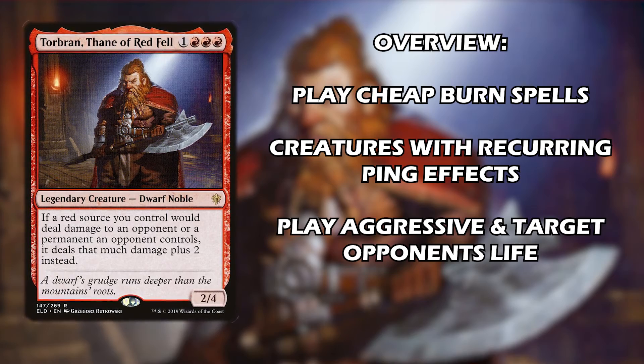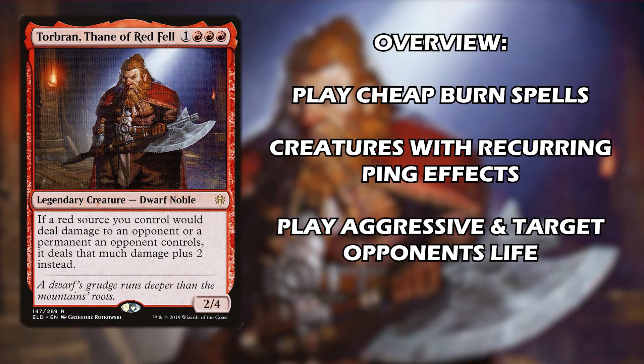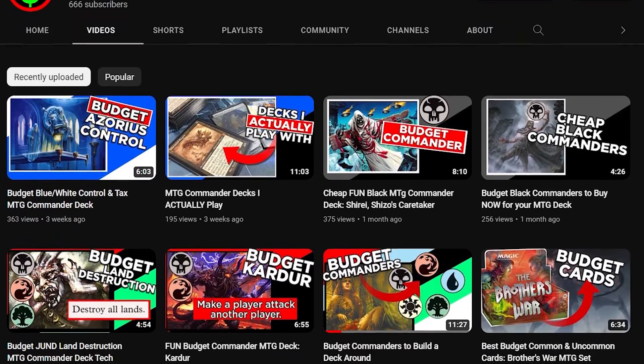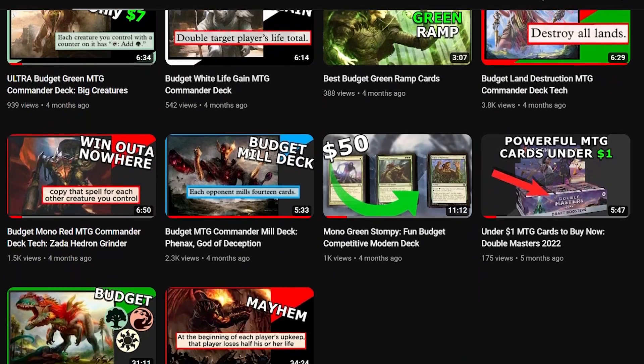For a quick overview: we play a lot of cheap burn spells to damage opponents, lots of creatures with recurring pinging effects to burn opponents or wipe their board, and we want to play super aggressively targeting opponent's life. The deck works exceptionally well when the commander is on the field and still functions without it. Sometimes setting up the board before casting your commander is more important than the reverse. The deck doesn't have much commander protection, which could be worth adding. Let us know what cards you'd add in the comments, and check out our other budget deck tech videos on the channel.